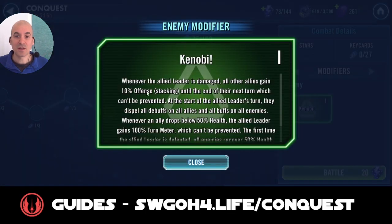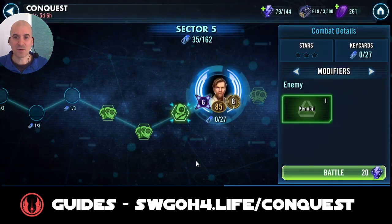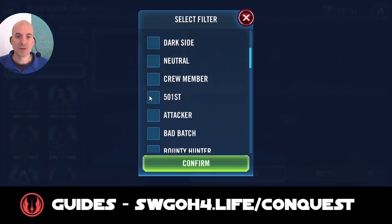The modifier in this case - you do need a reminder. Whenever Kenobi is damaged, all other allies will be gaining some stacking offense. Whenever Kenobi takes a turn, he'll dispel all debuffs on all allies and all buffs on all enemies. It doesn't really matter too much to be honest. The leader will be getting some extra turn meter, but this modifier doesn't really impact us that much here.